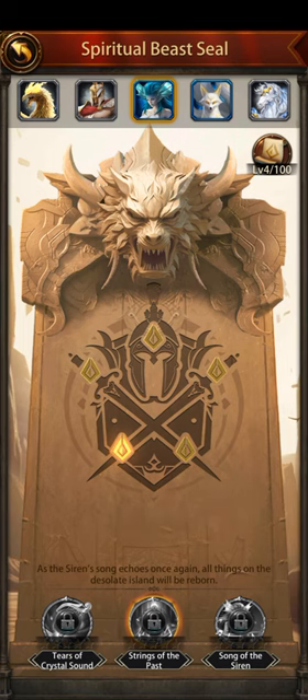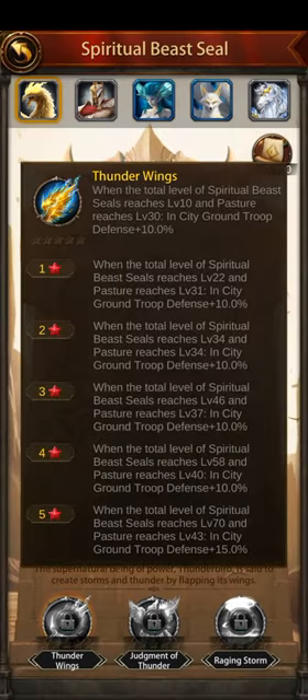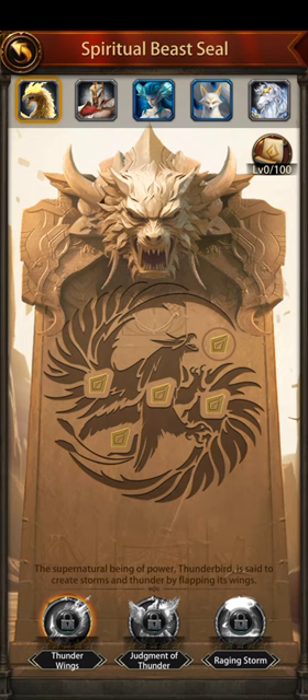This spiritual beast seal is very great — try this out and your buffs will be looking superb. There's also in-city ground troop defense plus 10 at level 10 partial level 30. If you love this video, please subscribe, like, and share on your server so everyone can benefit. I'll be leaving for school soon. I'll be dropping one last video on defense as promised. Thank you all for watching, goodbye.